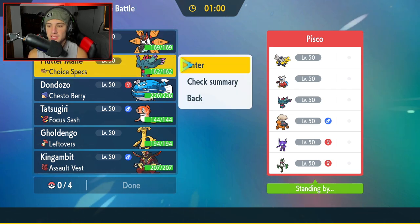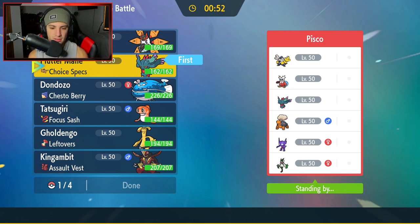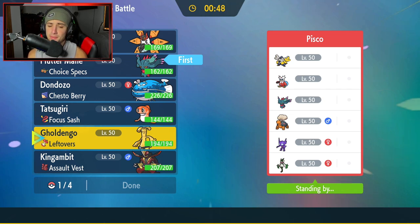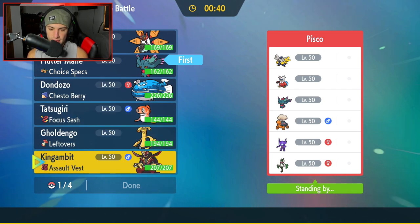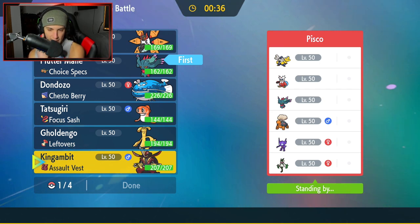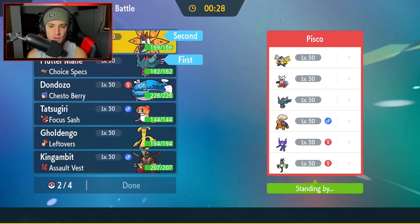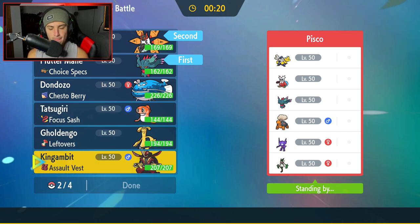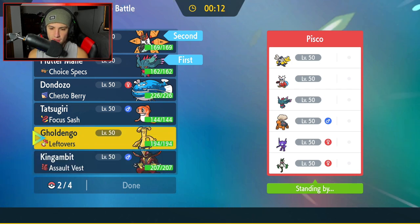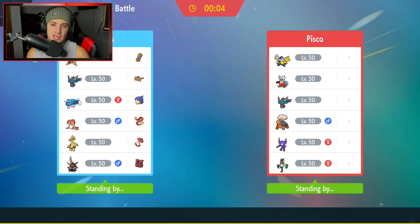I'm going to lead Fluttermane. Fluttermane is a solid lead considering I can see them leading Iron Hands, and Fake Out can't affect Fluttermane because it is Ghost. I might also lead Dondozo, or just go straight up Double Ghost, which wouldn't be bad at all. The problem with that would be if Meowscarada gets the lead — maybe I just go Iron Moth there. I don't mind Iron Moth here either, though I am scared of the Sucker Punches. I'm going to go in with Iron Moth and Fluttermane, and bring Dondozo in the back. Lock it in.